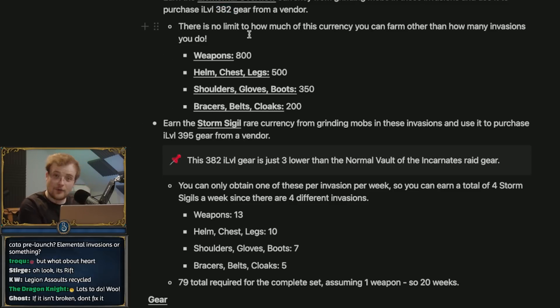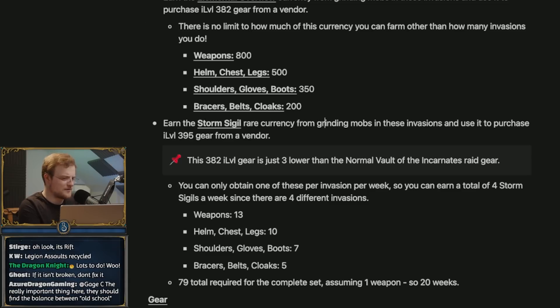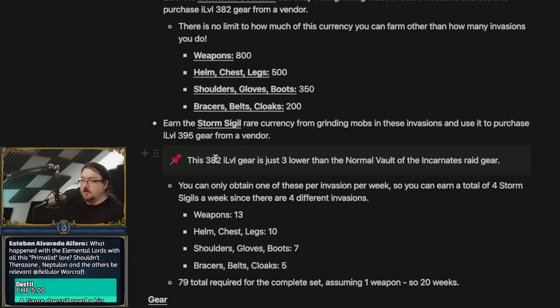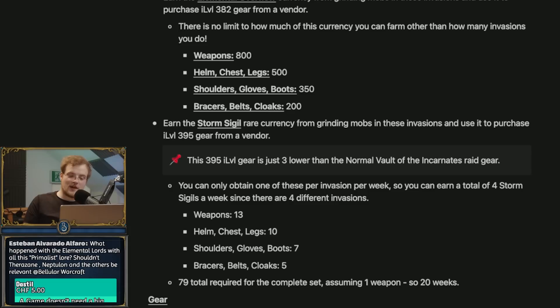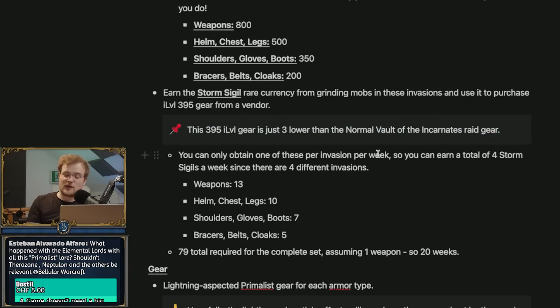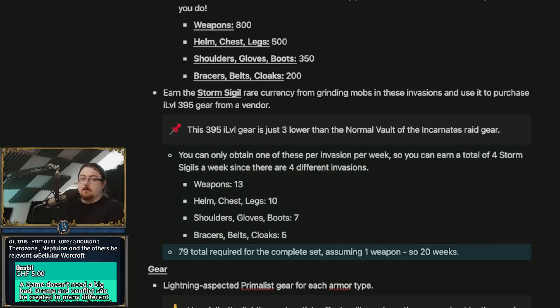Now there's another currency: Storm Sigils. These are rare - they're from grinding mobs, I think more rare elite ones. You can only get so many of these. Basically, you finish one invasion, you get one Storm Sigil. There are four invasions a week so you get four sigils a week, which means you need 20 weeks to get a full set of gear. I think these are 395 item level, which is just three item levels lower than normal mode raid. You can only get one of these per invasion per week, meaning four a week. 79 total for a full set of gear, so it's going to be 20 weeks.